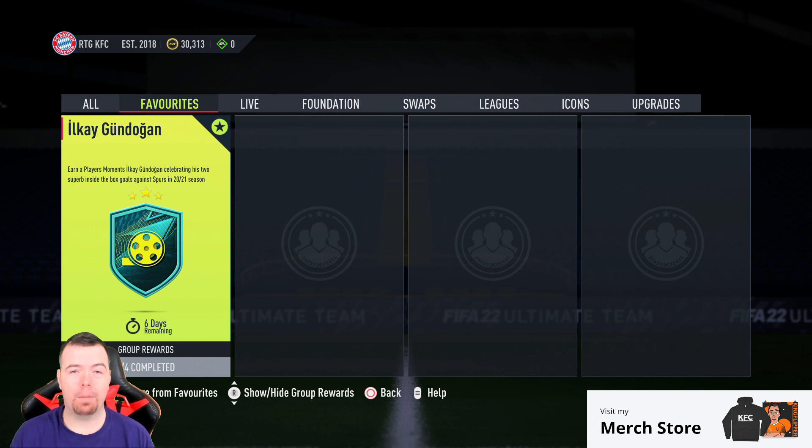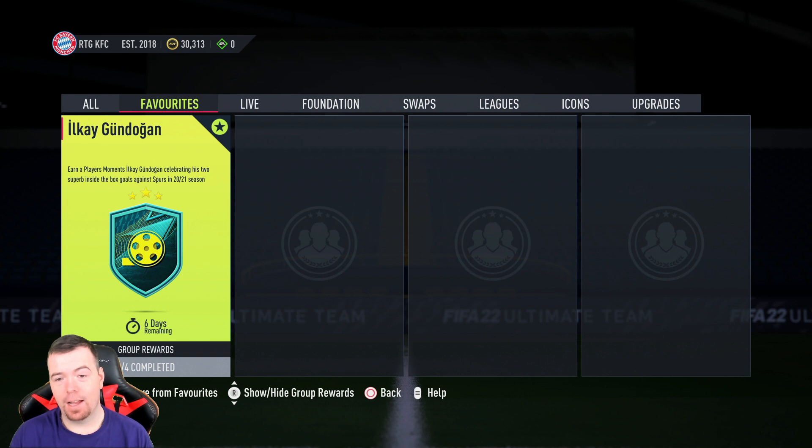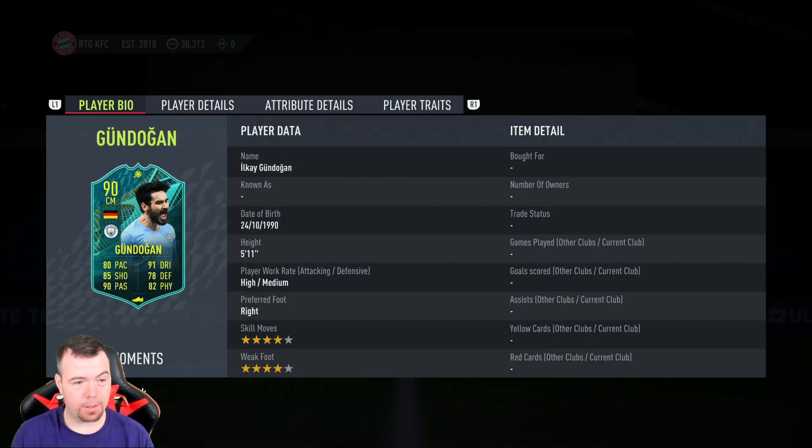Welcome to another Player Moments SBC. Today we have Ilkay Gündoğan — I always used to pronounce it Gundogan but apparently the G isn't silent. He's celebrating his two superb inside-the-box goals against Spurs last season. This card looks absolutely broken.